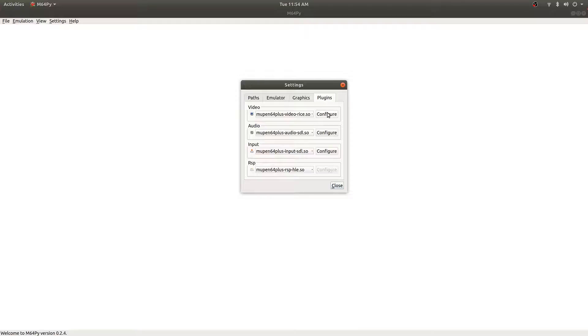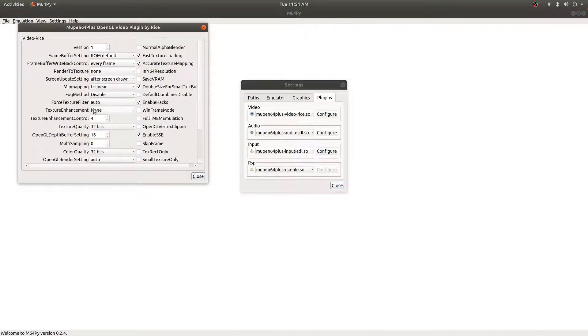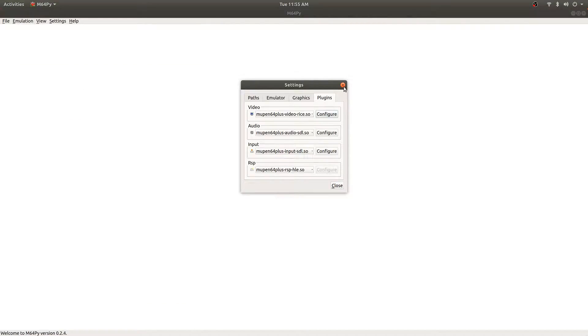I'm using the Mupen64 Plus Rice plugin. These are the settings I have. When I first ran this, I was having issues — it was related to VI origin update or VI origin change, and I had to switch it to something else. I tried a few options and just kind of stuck with this one.